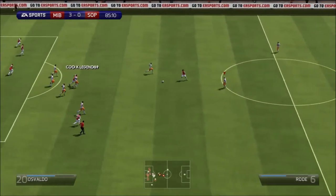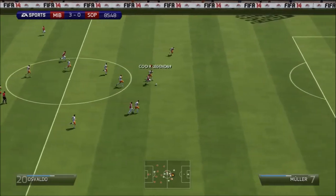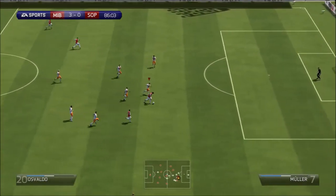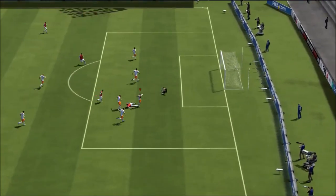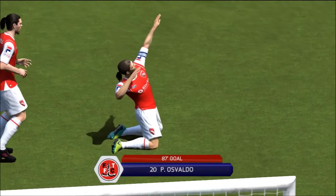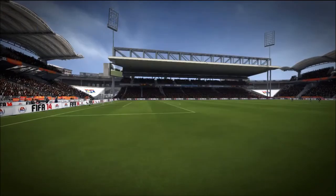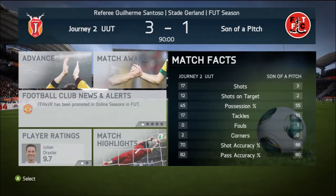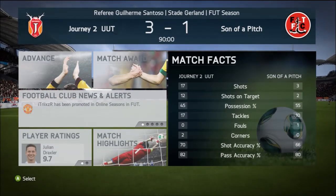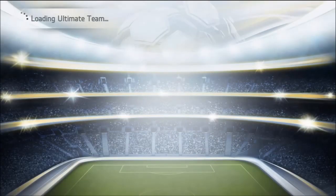We go for a corner, but Osvaldo — despite not having the best stats — outruns Muller with 88 pace, gets some acceleration, goes for a far-post finish and puts it away. A great shot, but his team was clearly designed for headers and strength with Carroll and Osvaldo up front. Looking at the stats we're really dominating — 17 shots to his four.